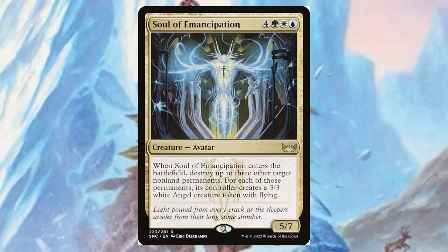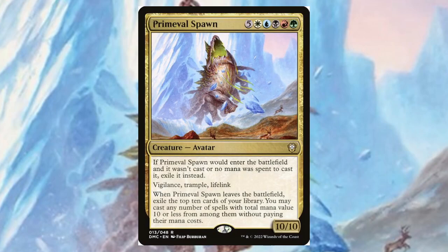Soul of Emancipation — for four, a green, a white, and a blue, it's a five/seven. Whenever it enters the battlefield, destroy up to three other target non-land permanents — I'm thinking of a specific card name but it's leaving my mind. For each of those permanents, that permanent's controller gets a 3/3 white Angel creature token with flying. That's going to be bothering me for the rest of the day.